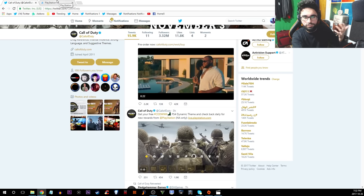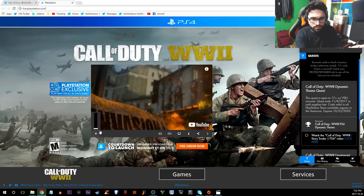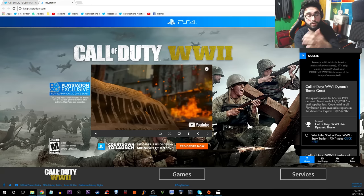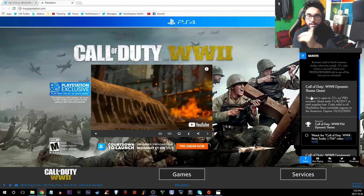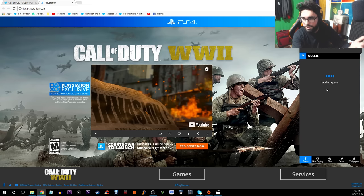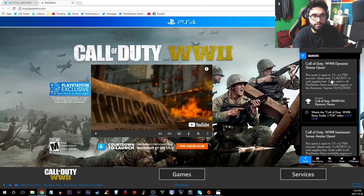So if you wanna get the theme, first of all just make sure your PS4 is turned on and go on live.playstation.com — it's automatically gonna bring you to this page. Make sure you are signed in with your PS4 email and password. Even if you're not signed in, there will be an option to sign in. Once you're signed in, it will give you the countdown to launch, and beneath there it will tell you the rewards. The quest ends on November 8th, a little bit after the game launch, or until supplies last.